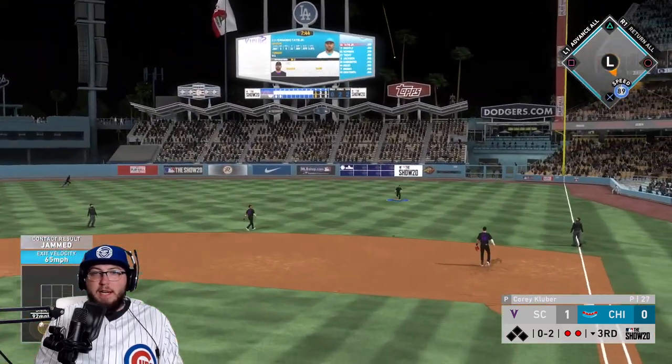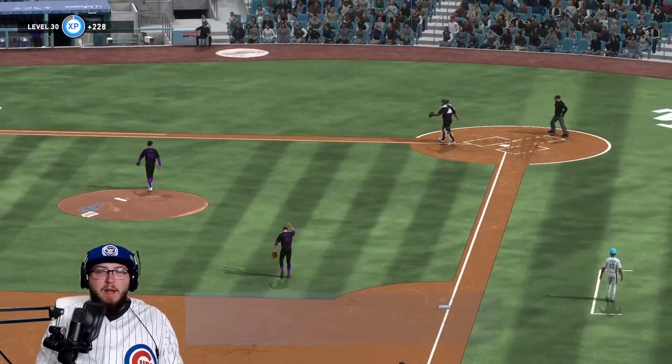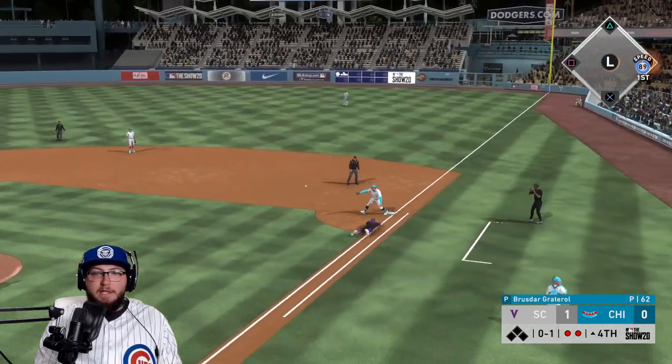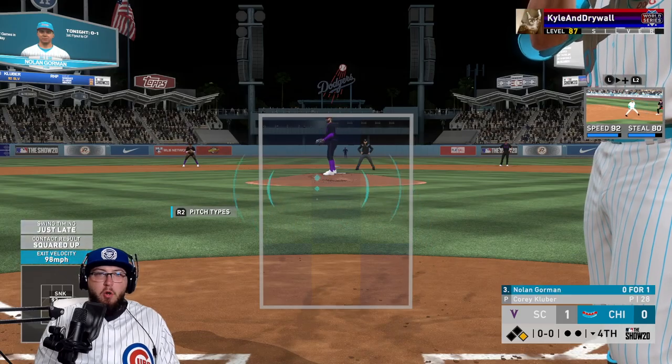Oh-and-two count to Tatis — is that gonna bleed by the right fielder? No, he's there. He has Soto in right. Need to take advantage of it. Tatis grounds out to Tatis — time to hit now. We have Nolan Gorman.